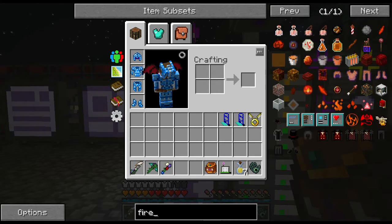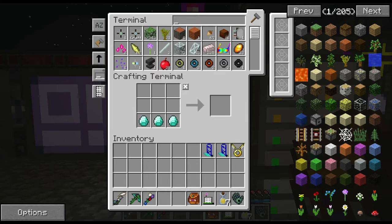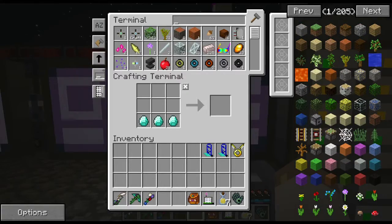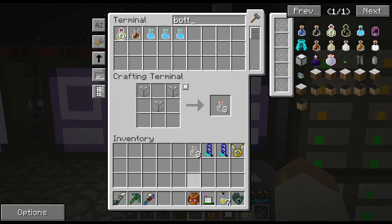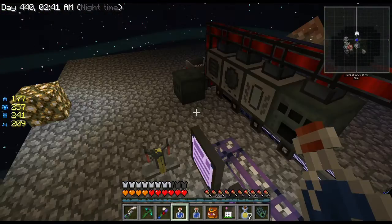I found a fire resistance potion — three minutes — and I can brew it myself. Let me grab the brewing stand and make a potion of fire resistance before heading to the Nether. There are just so many blazes down there. I grabbed three glass bottles and some water to get started.